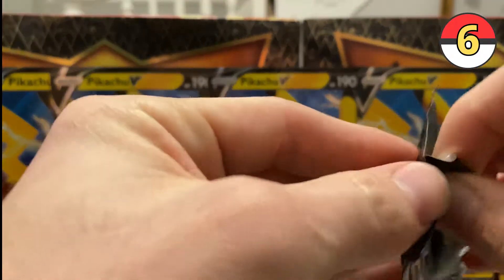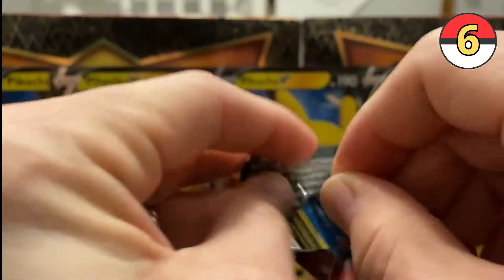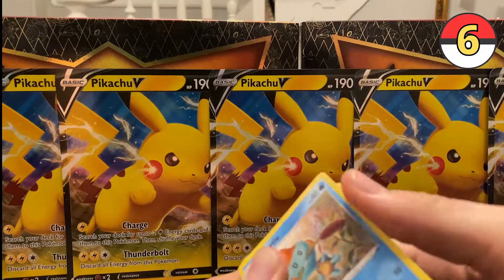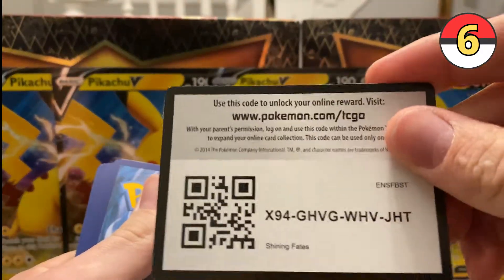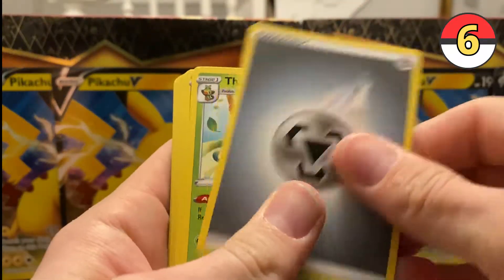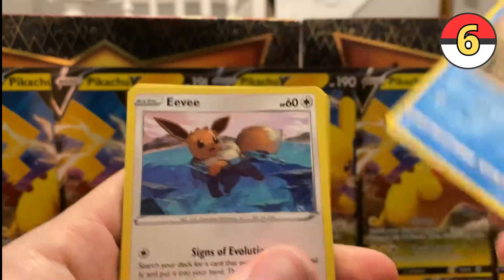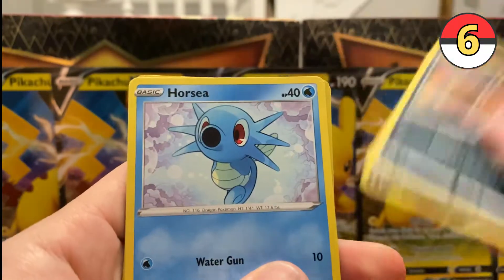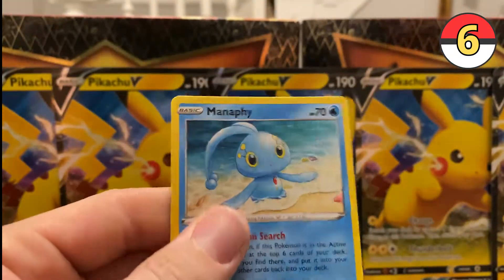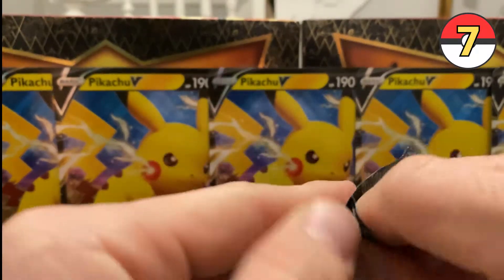Pack number six — come on. So far it's been okay, but hey, I'm just happy to be opening packs. Code: one, two, three, four. Energy, Thwacky, Tropius, Gym Trainer, Choodle, Eevee, Corsola, Snom. Eldegoss reverse, and Manaphy non-holo — this is a really cool card though. Keep on moving on. Come on, Pikachus, bring us luck.